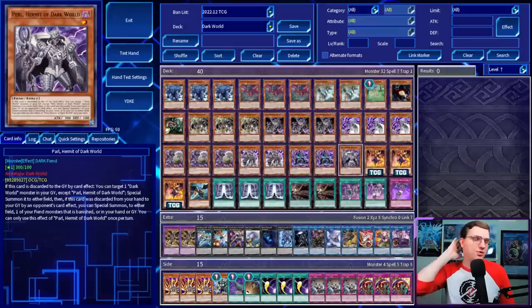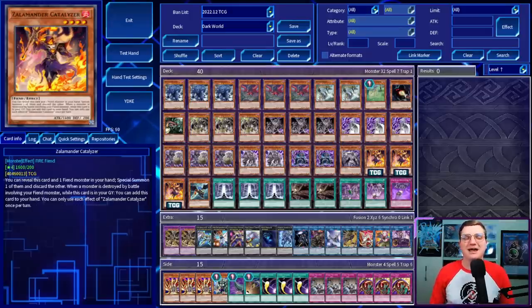After that, we have exactly one Pearl, Hermit of Dark World. If this is discarded to the graveyard by a card effect, you can target a Dark World monster in your graveyard and special summon it to either field. And if it was discarded by an opponent's card effect, you can also special summon a Fiend monster that is banished, in your hand, or in your graveyard. After that, we've got three copies of the TCG exclusive Xalamander Catalyzer. This can be revealed alongside another Fiend monster to special summon it and discard the other monster. And when a monster is destroyed by battle involving a Fiend monster while this is in the graveyard, you can put it back in your hand. Finally, we're on one copy of Zephyros the Elite.